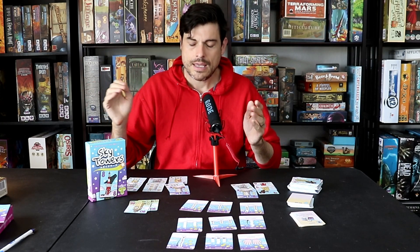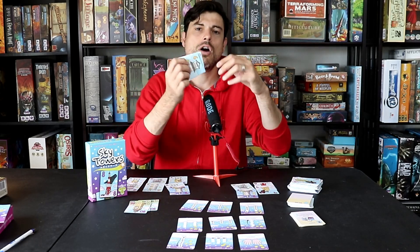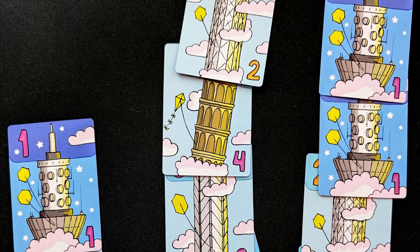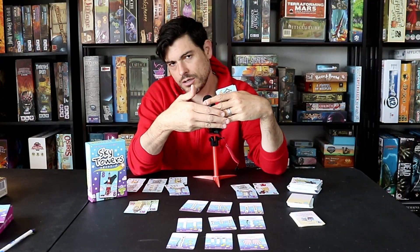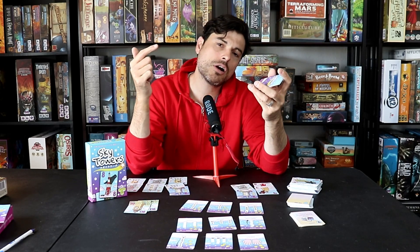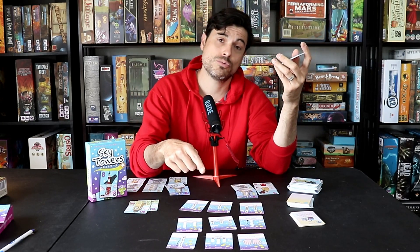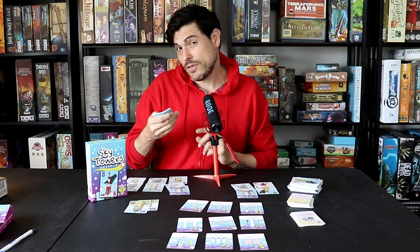The game plays one to four players. What you're trying to do is take cards that range from one to ten and make towers of 21. You can draw, put down cards, demolish your castle and take the cards back in your hand. There's no hand limit, but every card you play has an implication. Every bonus you reach can be stolen by somebody else, and every tower you build can affect the people to your left and right.